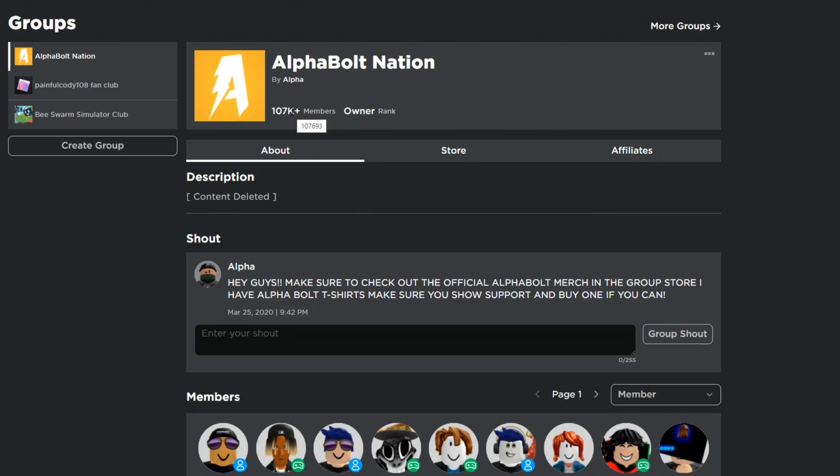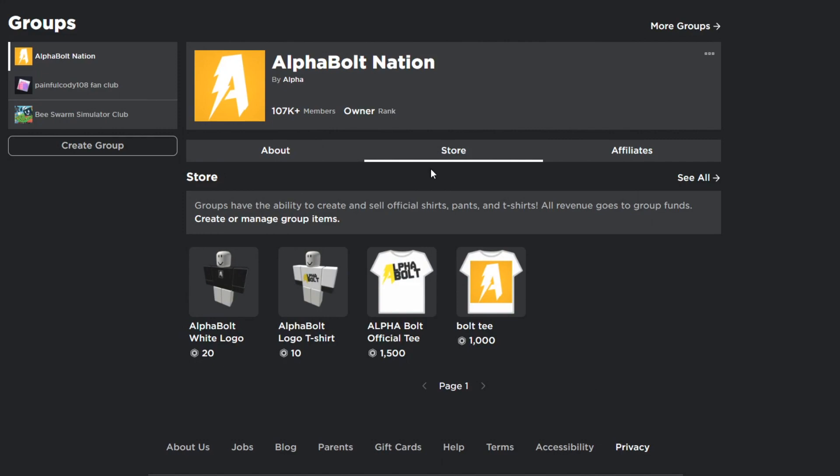If you want to increase your chances of winning Robux, I have a store with two t-shirts for sale. You can support Alpha Bolt Nation by buying one of those t-shirts, and not only that but you actually increase your chances of winning because I choose from the t-shirt sales. You don't have to, but you can if you want to.